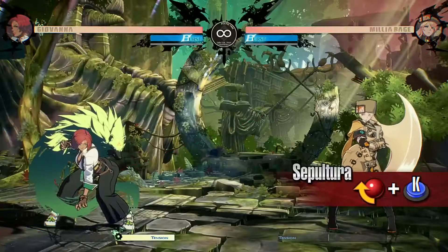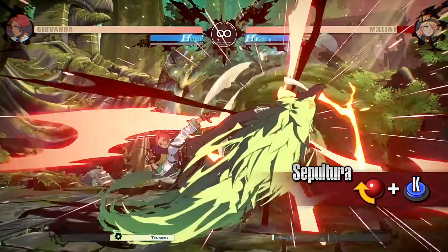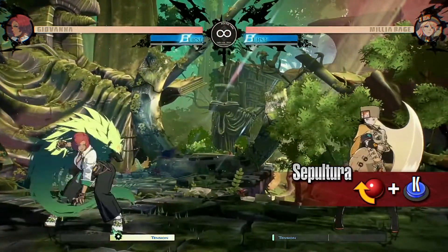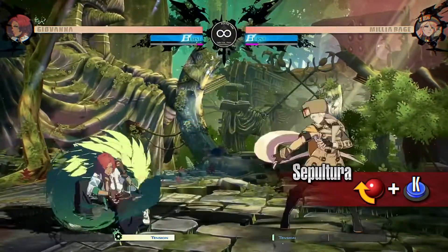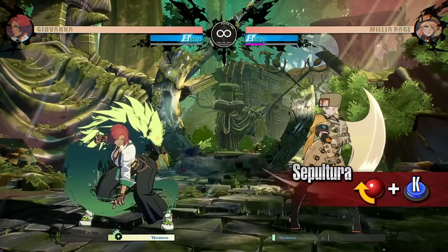Sepulchra. Giovanna attacks as she moves a short distance forward. It can be cancelled into from normal moves, making for a combo due to its fast startup. This attack has long range and can be difficult to punish when blocked at the far edge of the attack, making it an effective poke.